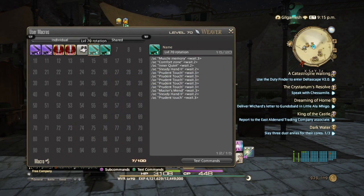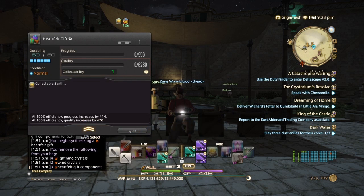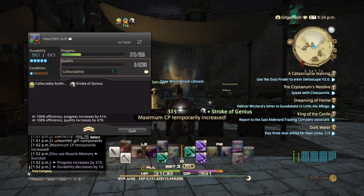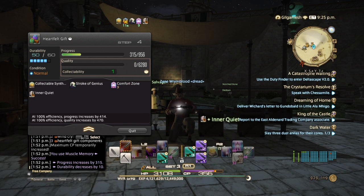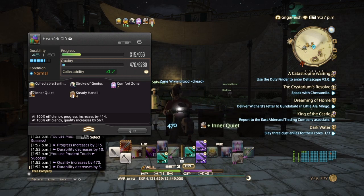We're going to do the same rotation. The rotation is: Muscle Memory, Careful Zone, Inner Quiet, Steady Hand 2, then 1-2-3-4-5 Prudent Touches, Master's Mend, Steady Hand 2, Prudent Touch, Great Strides, Innovation, Ingenuity 2, Byregot's Blessing, Careful Synthesis 3, Careful Synthesis 3, Careful Synthesis 3, and you're done. Obviously you won't need that many Careful Synthesis 3s for lower level custom delivery items — it's all-purpose.